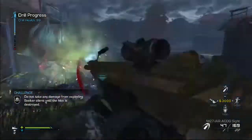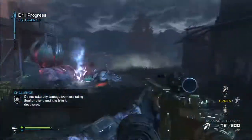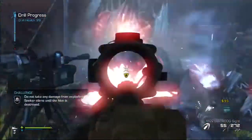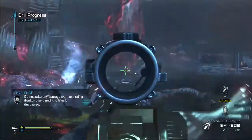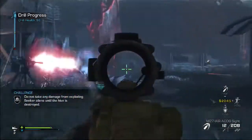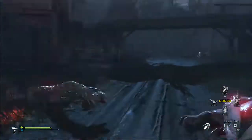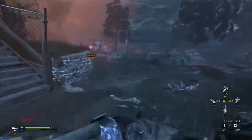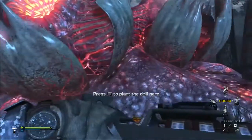This challenge: don't take any damage from seeker aliens. This is very easy with a sentry gun. Just point the sentry gun in the direction the seeker meteor is coming from. If it's pointed that direction and the seekers come in, even if they're behind buildings, it's going to kill them extremely fast, every single time.